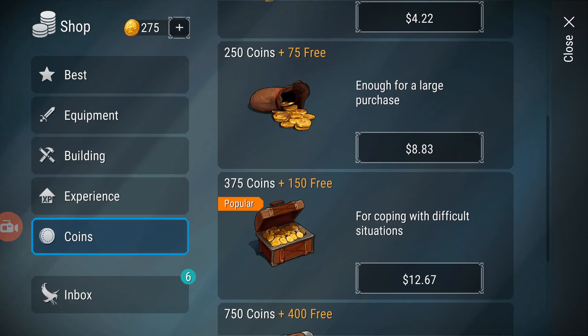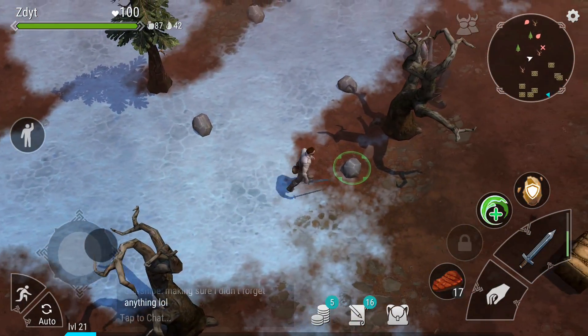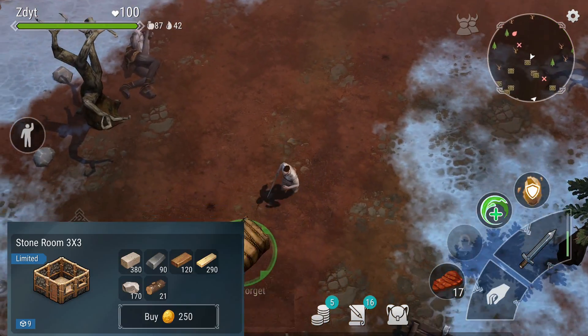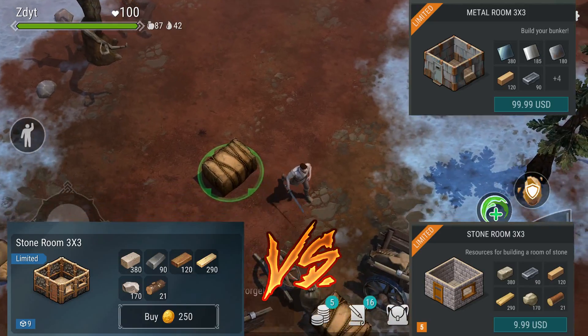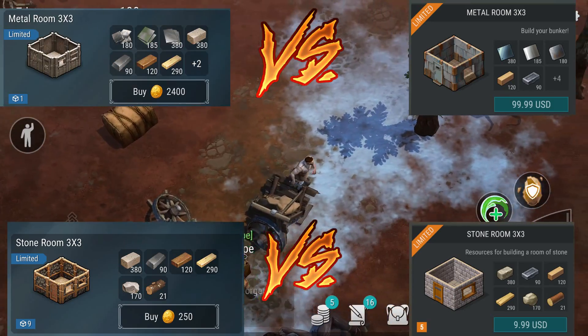First, you're going to want to buy coins. Everything in Frostborn is done via coins. This is a little different than LDOE, as LDOE requires you to spend money on the room. Frostborn is all about the coins, and you use the coins to buy items.